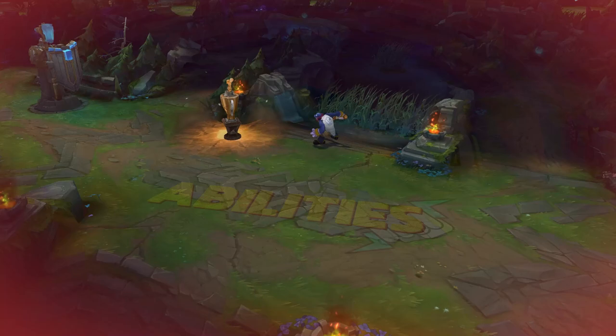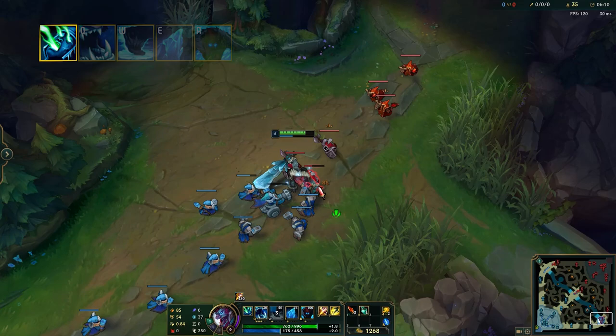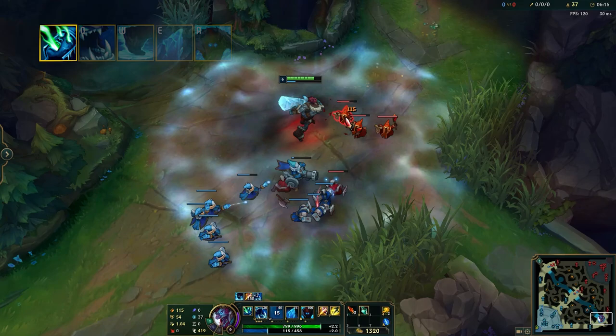Trundle's passive is called King's Tribute. Whenever an enemy dies near Trundle, he heals for a percentage of his maximum health. This is a very simple passive that provides Trundle with a ton of sustain while clearing his jungle and in fights.